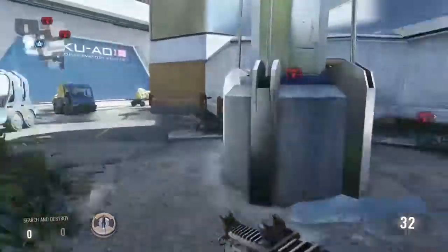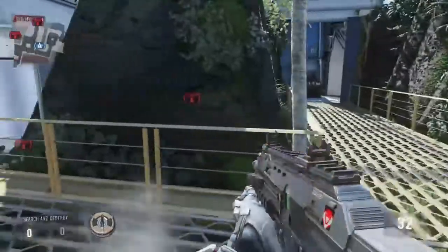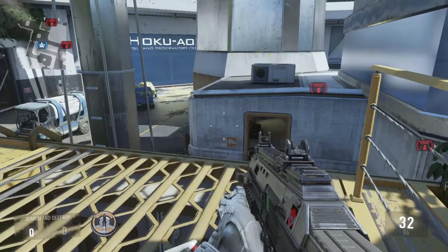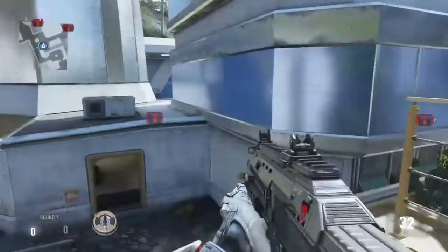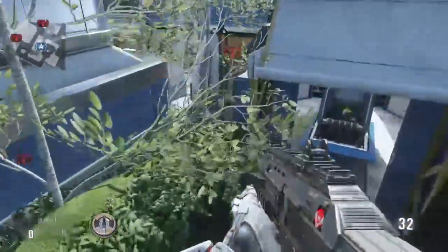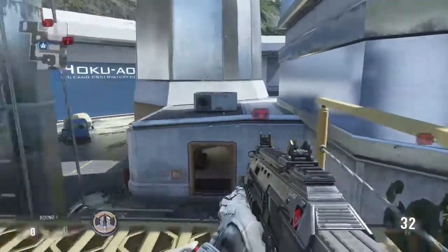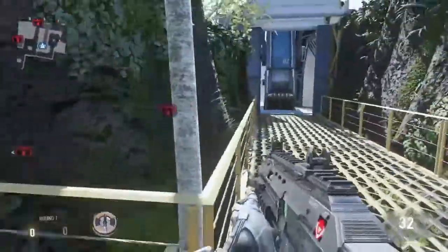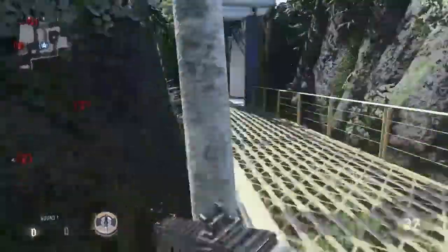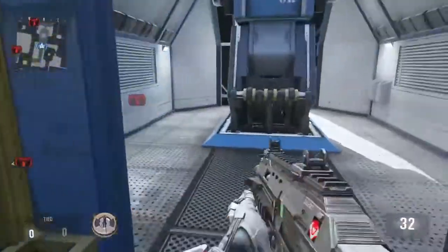If somebody rushes through Yellow Tunnel and goes right here, you can see him. That's also another part of what I like to call playing post — where you kind of push up a little bit further on the map, sit in a spot where people don't normally see you. They don't think you've pushed up that far. So if they are trying to rush you, you can see them and take them out. This guy is more of a safety guy for the one watching mid. If a guy does jump in through that area, usually they're not going to expect you to be jumping like this, and you'll probably be able to take him out.